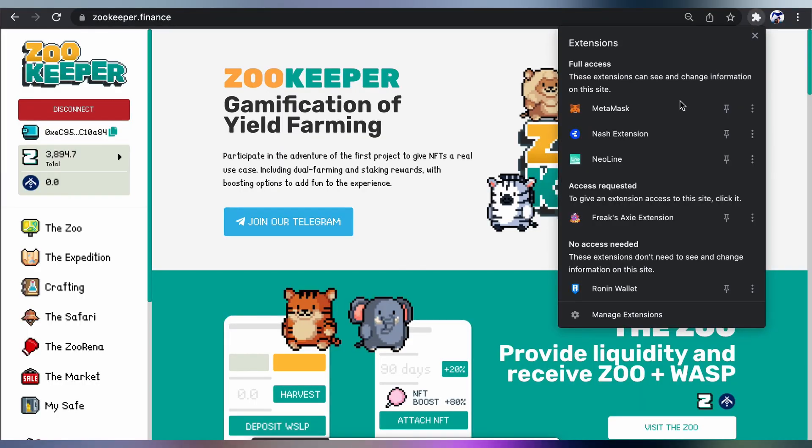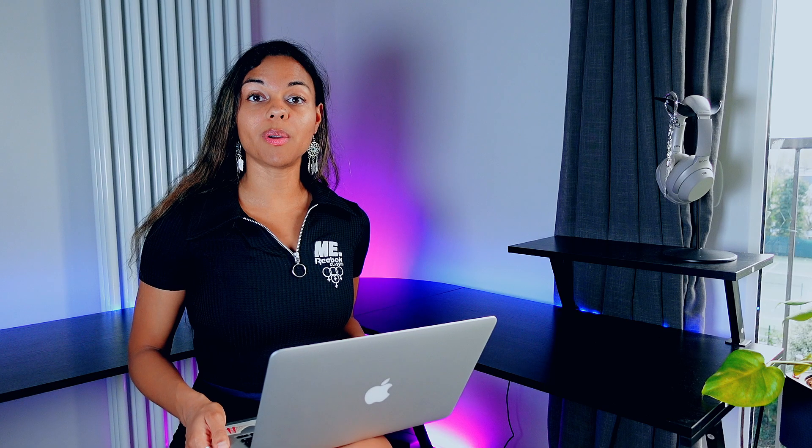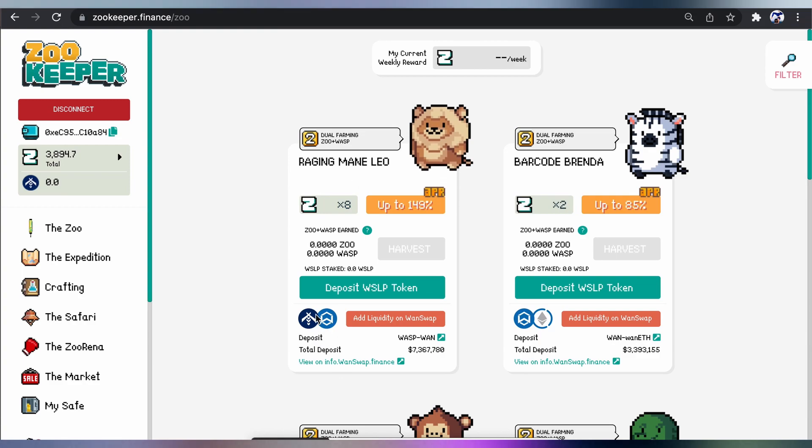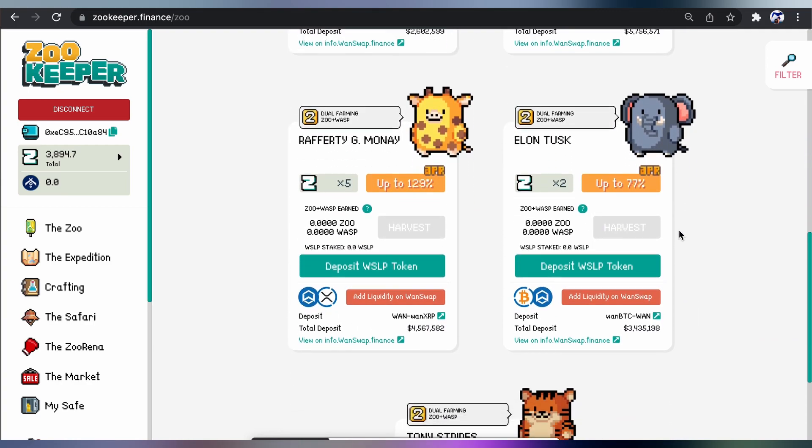Now that you have some ZOO, let me show you all the things you can do on the ZooKeeper platform. Head over to zookeeper.finance — make sure your wallet is connected. This is the main page. The ZOO section is where you can stake coins or tokens and get rewards — you will get rewarded in both ZOO and WASP. As we can see here, you can add liquidity and get 149% — this one here is WASP, which is the OneSwap token. You can see which tokens you can stake to get rewards: 149%, 85%, 113%, 40%, 129%, 77%, 155%.